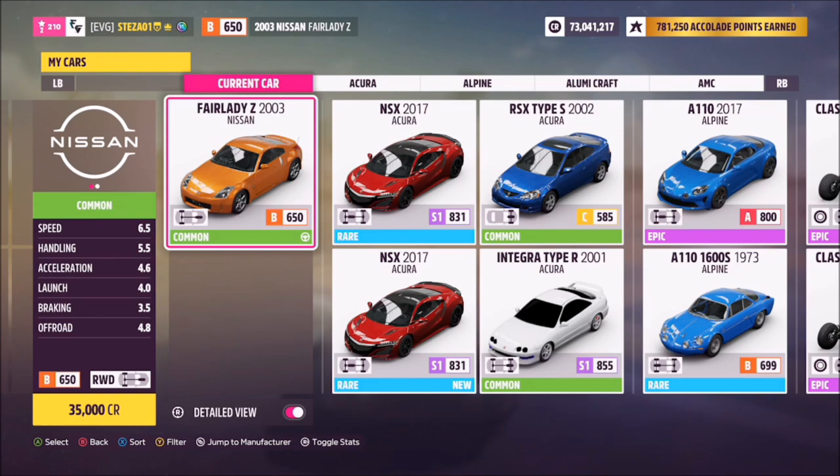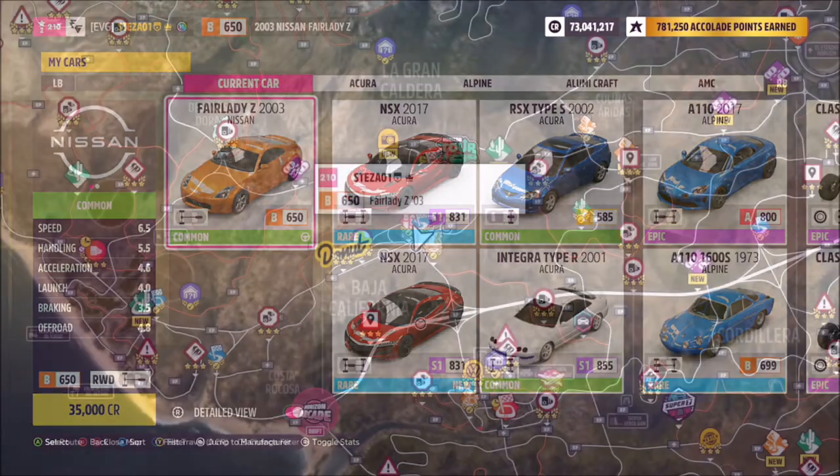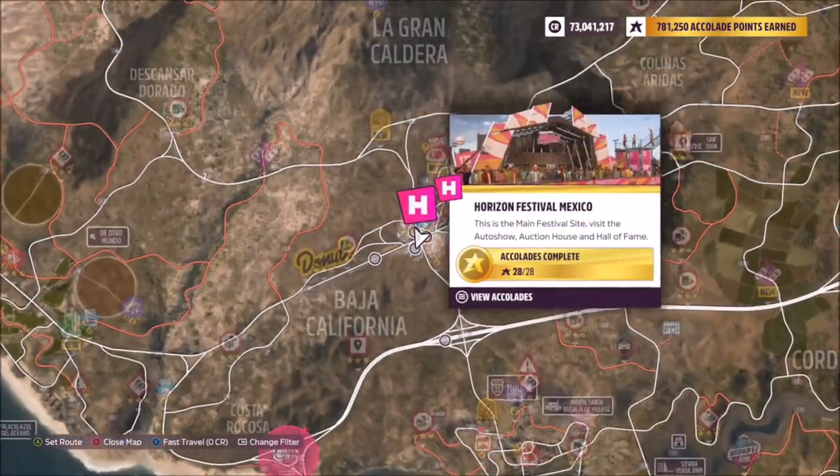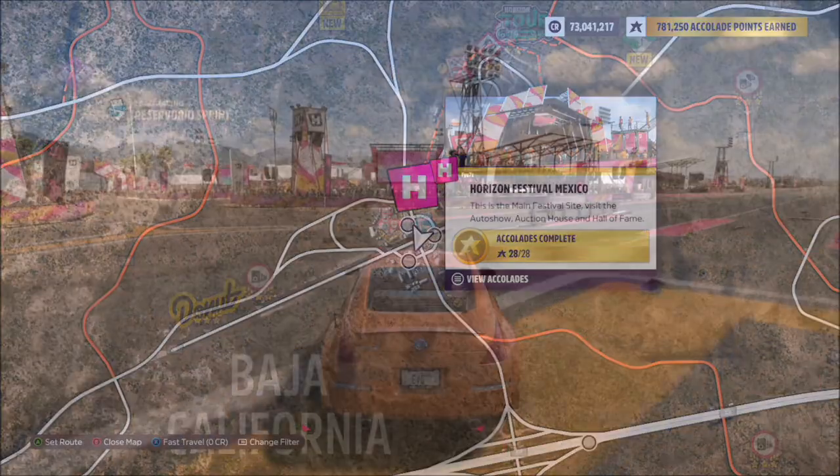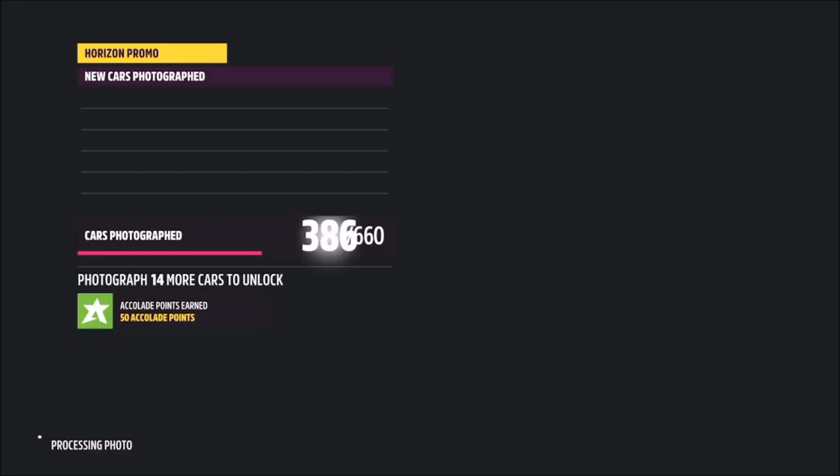This is the car in question — it'll only set you back 35,000 credits, but I'm sure most of you guys have it anyway. It's super cheap to own. For the location, the Horizon Festival Mexico is pretty much to the left-hand side of the center of the map, marked by the giant purple symbol.